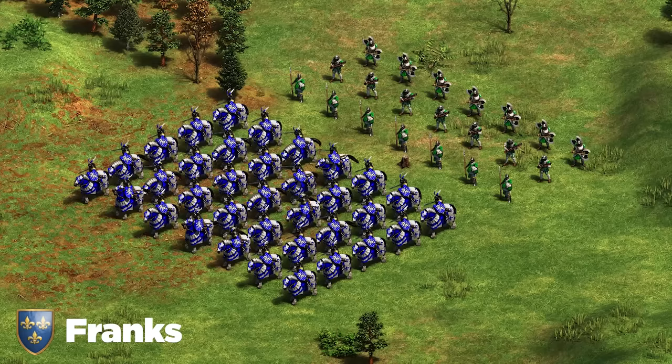Moving on to the Poles. Poles have an amazing unit in the Obuch — one of those fantastic infantry units — but they also have cheaper cavalry and the Winged Hussar. I'll give you two options: either go the cavalry route with Winged Hussar followed up with Arbalest behind it — that's the best late game comp, using their amazing farms to spam Hussars — or if you can't get cavalry, go Obuch plus Skirmisher, which is also a very strong unit composition. For siege in either case, trebuchet or Bombard Cannon.